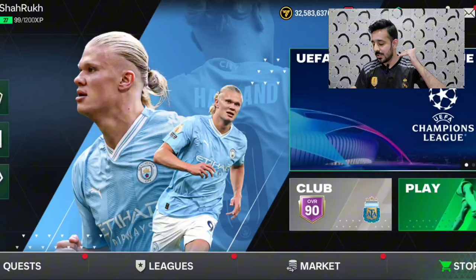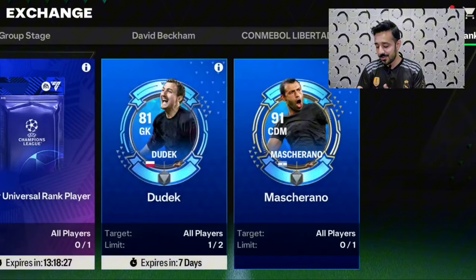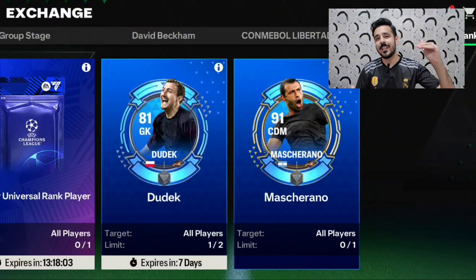Important: only use 89 OVR cards for Dudik — if you use 90 OVR players, they will not count. If you want to upgrade a card that is higher than 90 OVR, you have to use the Masherano card instead. For example, if there is a 94 OVR Zidane card and you want to rank him up, you need to use Masherano. That's how you use these universal rank-up cards.